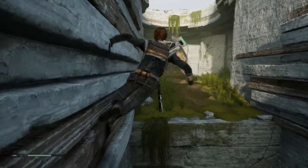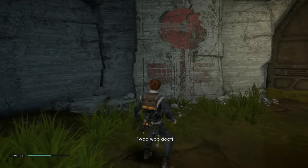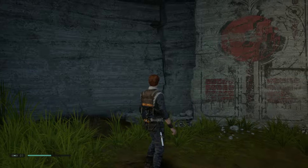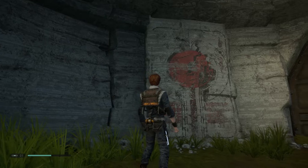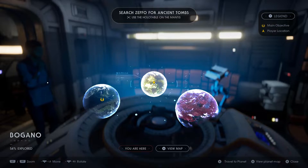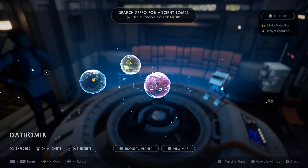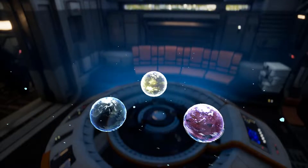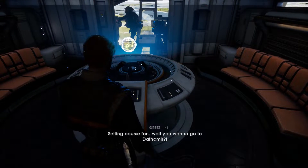I recommend traveling to get it as soon as you're done with the vault on Bogano. As you're traveling back to the Mantis from the vault, you'll come across a mural which BD-1 will run up and scan. You'll get a hologram of Master Eno Cordova telling you that the Zeffo have had some interest in the planet Dathomir. When you get back to the Mantis, you'll have the option to travel to Dathomir — that's where you'll go to get the double-bladed saber. It's not where your main objective is until much later, but you can travel there now as a side quest. The enemies there are tough, but it's definitely a worthwhile excursion.